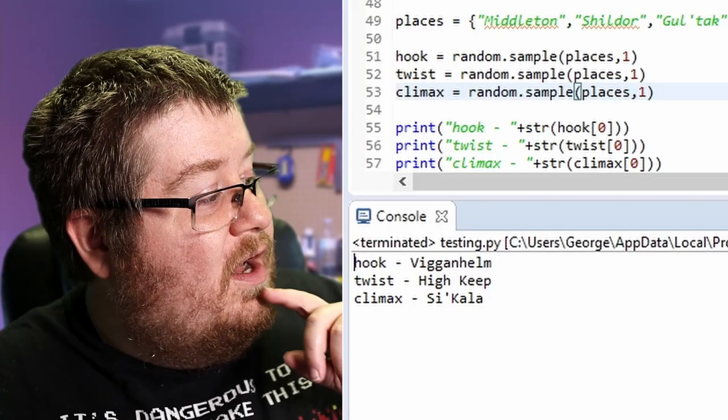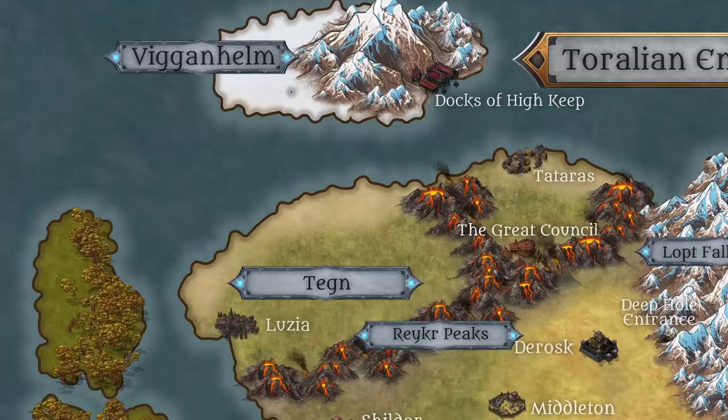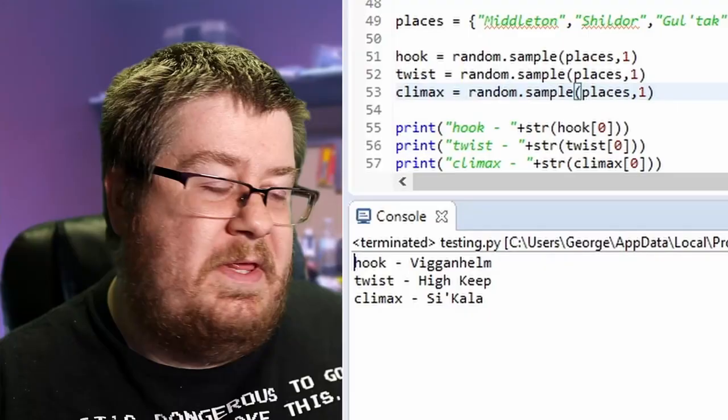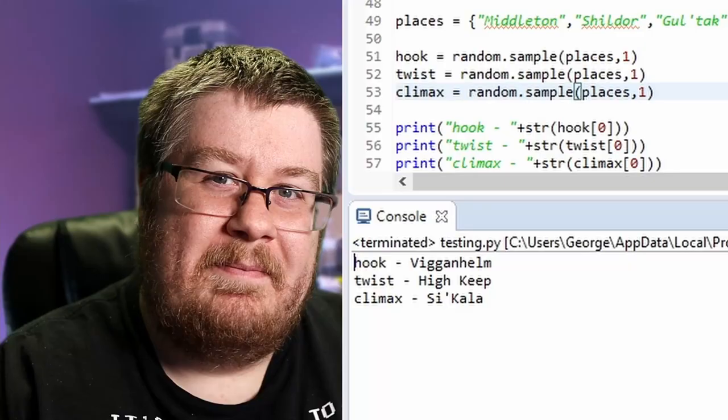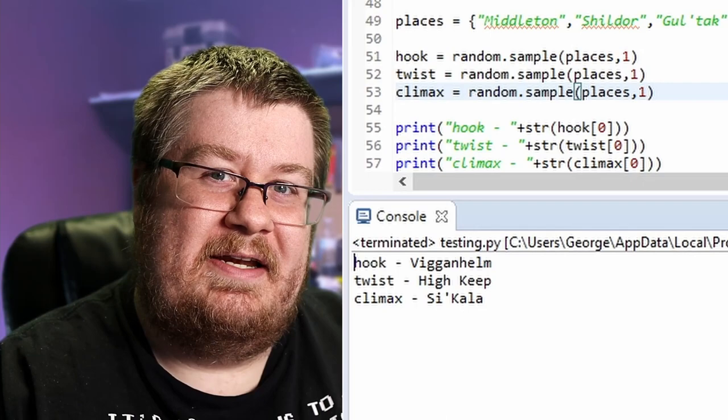Let's run this program and we get... Our hook is Veganhelm, a frozen island in the north populated largely by pirates. We then go to the twist of Highkeep. Highkeep is also on Veganhelm — that's actually very coincidental. Highkeep is the dwarven home under the mountains of Veganhelm. And then that sends us to a climax in Cicala, another island on the south side of Torral, populated by the lizard-like Suskra.